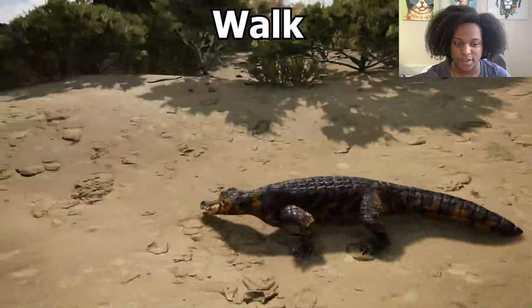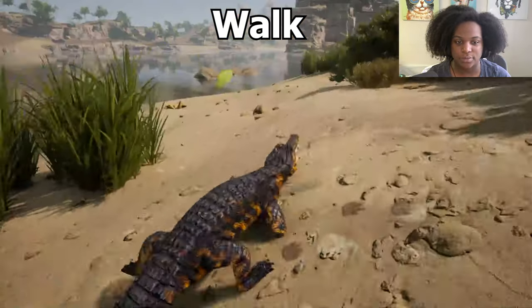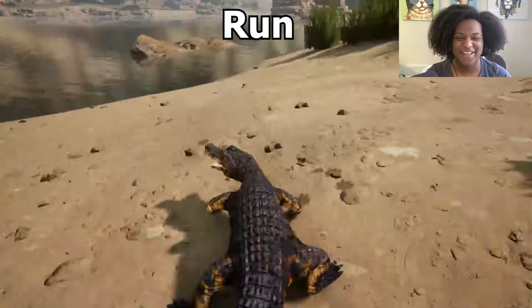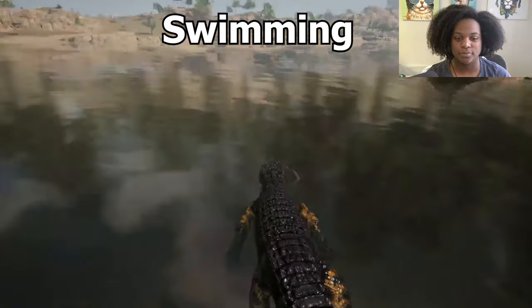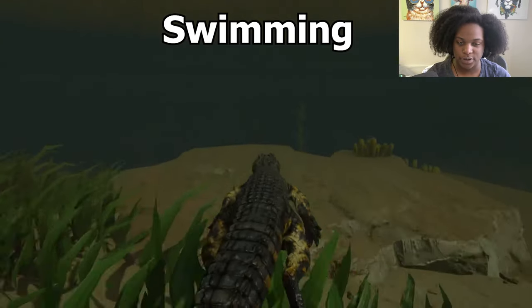So let's take a look at the movement of this guy. It's our walk — he walks really fast actually. Run — he's just gliding. Let's check out our swim right quick. Here he is underwater. Even our speed swim, you know.